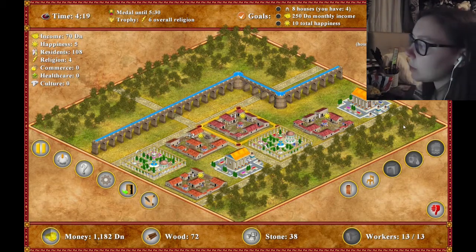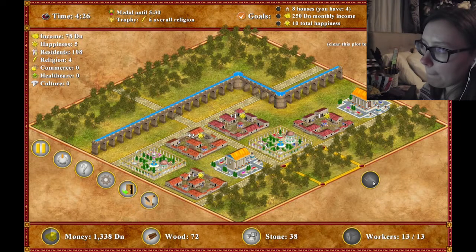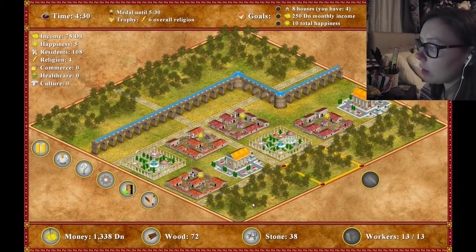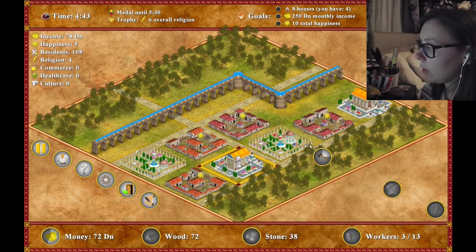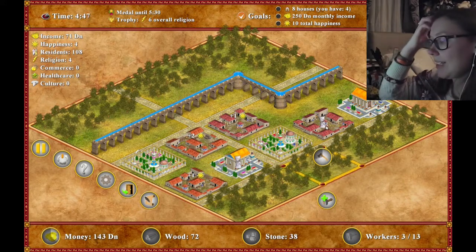So what I'm going to do is try and chop these down. I need 1,500. How many hazards do I have? I have four - six, five, six, seven, eight. So I need to do this strategically. Did one of my houses just break? No, my shrine did. Now my house did. Jesus.